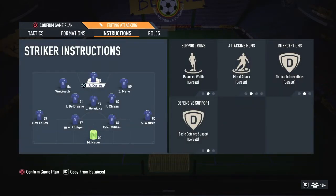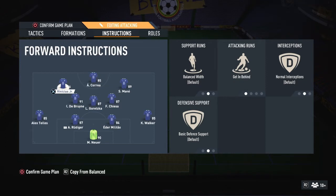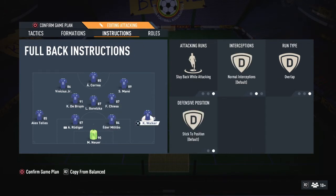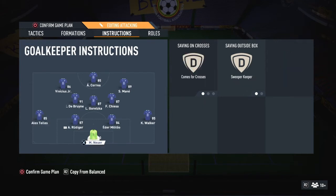For the team setup in 4-3-2-1: the main striker is on balance. The two forwards are on get behind. Bruno is on balance attack and cover wing. Cancelo is on stable attacking and cover center — more defensive. The other CM is the same as Bruno: balance attack and cover wing. For the fullbacks, Walker is on stable attacking and overlap — better defensively — while Telles is on balance and overlap because he's better offensively. Keeper is on come for crosses and sweeper keeper.